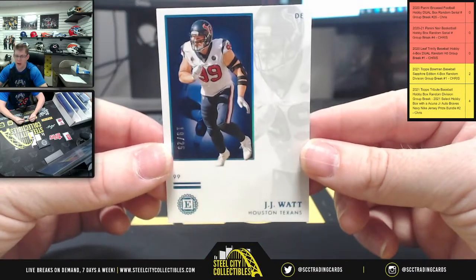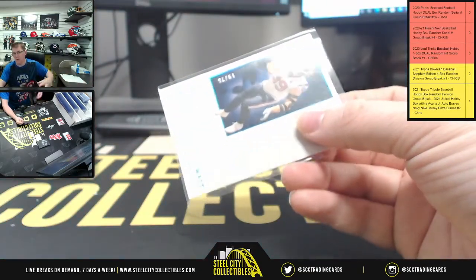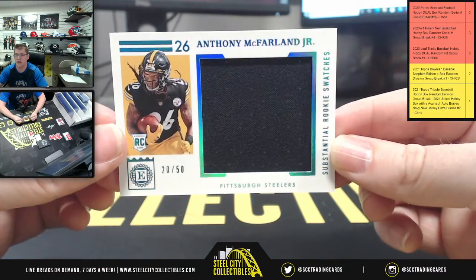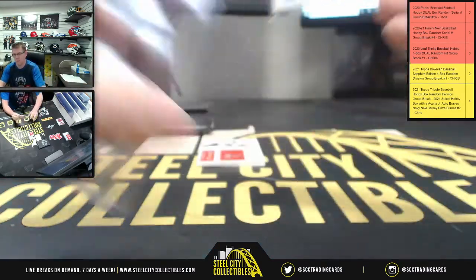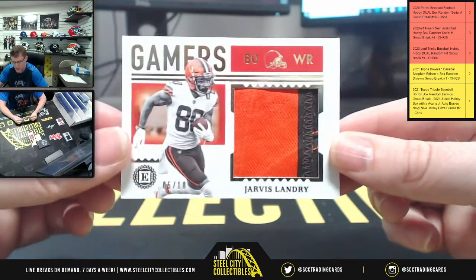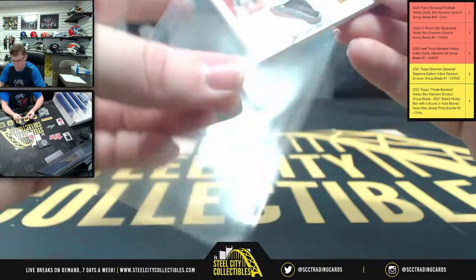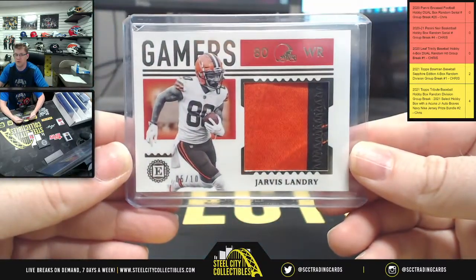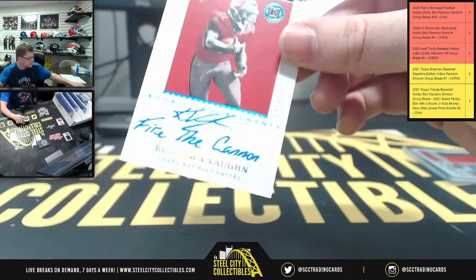First up from box two: JJ Watt on the Sapphire, 19 of 25, going to nine. Next, Substantial Rookies swatch 20 of 50 going to zero for Anthony McFarland Jr. After that, Jarvis Landry 5 of 10 on a Gamers patch — also going to five. Then Fire the Cannon, Keyshawn Vaughn Rookie Endorsement 7 of 50, going to seven.